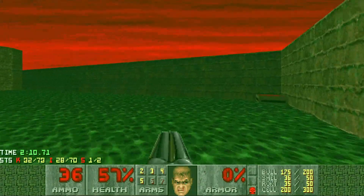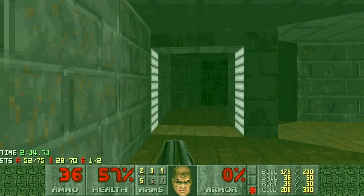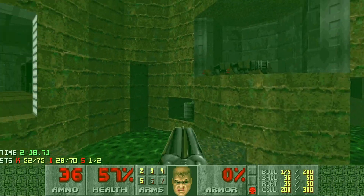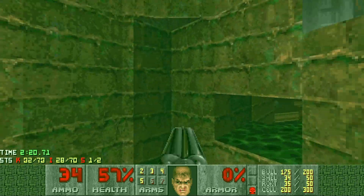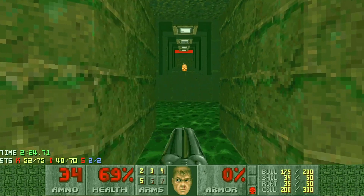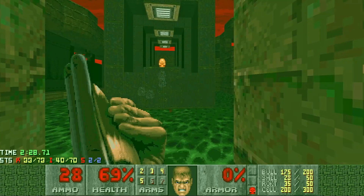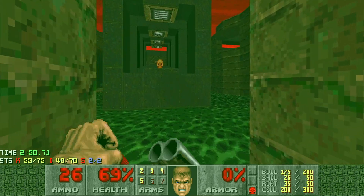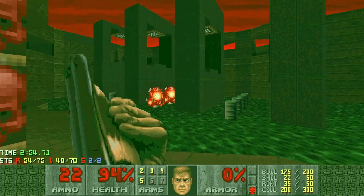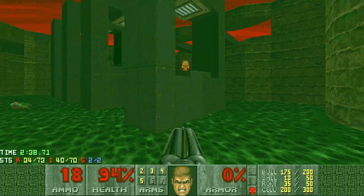Let's keep moving. Back out the way we came — that switch we hit earlier to lower the tunnel, we can now use that. So when we get to here, we can actually run in here for our second and final secret. Now we've got some spectres to deal with here, so let's take them down. We can run in here. Let's get rid of all the barrels, because we want to run down from the top to the bottom of all those to get the yellow key.